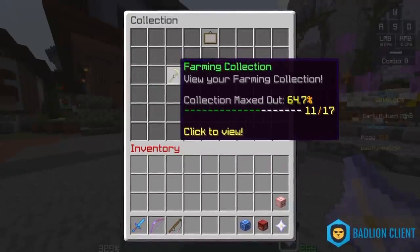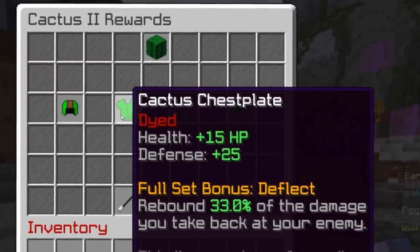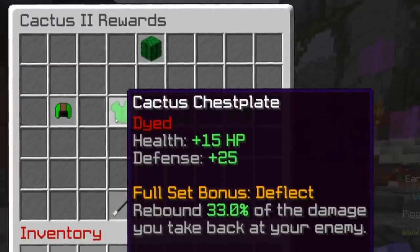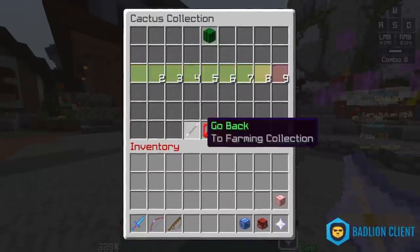Something that people didn't even know existed in Hypixel Skyblock was Cactus Armor — it's a common armor set. It has a deflect ability which rebounds 33% of the damage you take back to your enemy. Which is cool, I guess, until you remember that the Thorns enchantment exists.